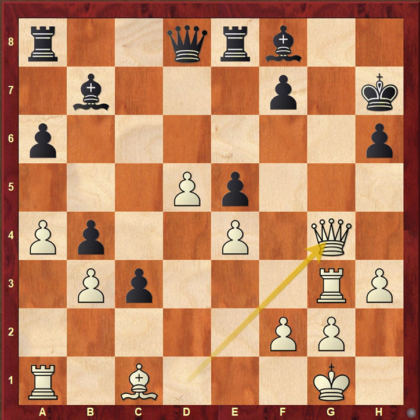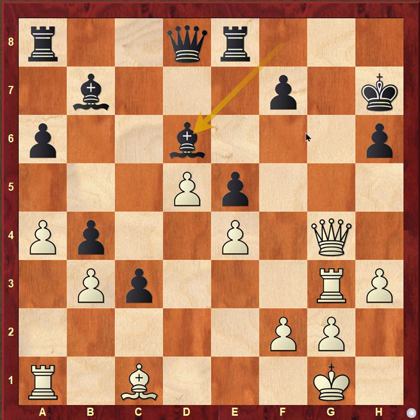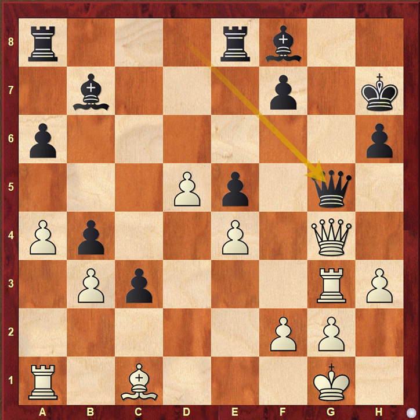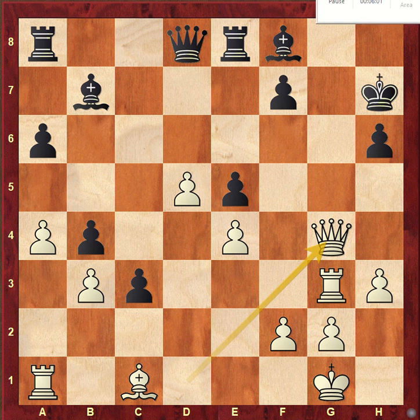That is lost. There is no way you can defend this checkmate — queen g5 is the only way. If you try to bring your bishop out to control the square, the problem is that square is now undefended. In this position, we resigned the game. Thank you for watching the video.